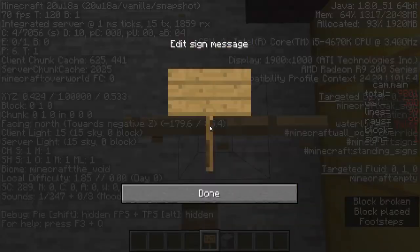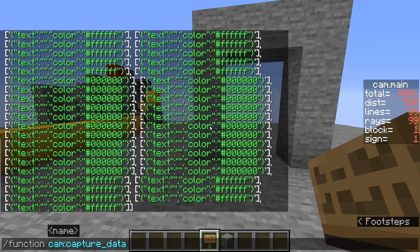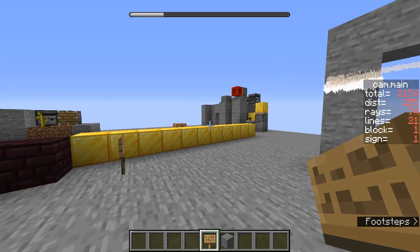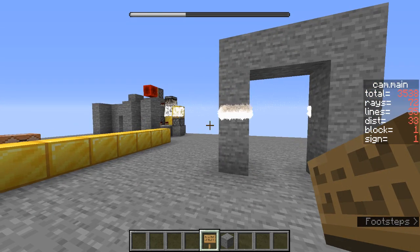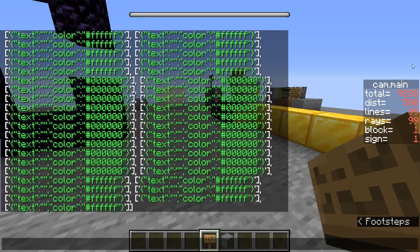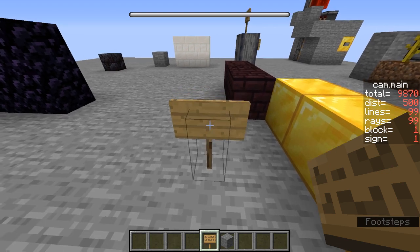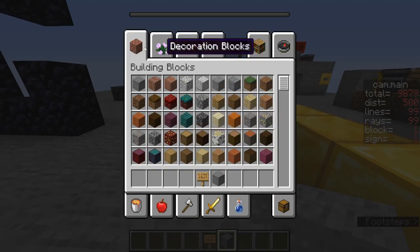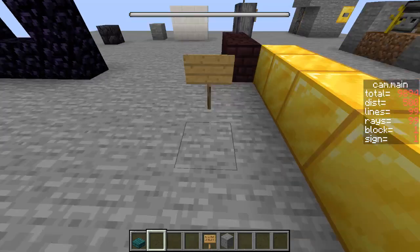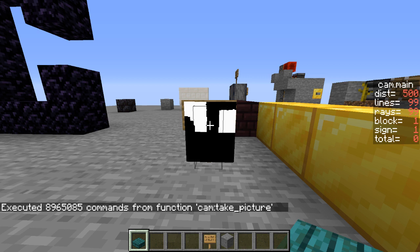Right now this is really laggy - this is not optimized in the slightest. So if I take an image with the take picture function, this is really laggy whenever it actually renders the image because there's a lot of negative spaces. This is a prototype so it's really laggy. If you look over here on the sidebar it's still rendering - it's just on the last phase, actually generating the image onto the sign. If I could get a slab or something to stand on to look at it. And there we are.